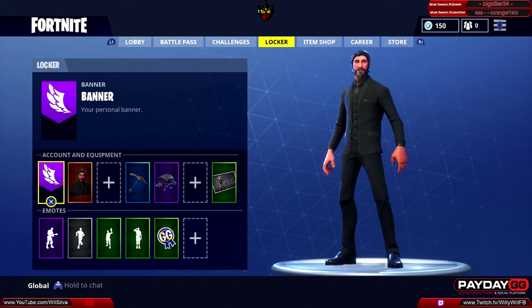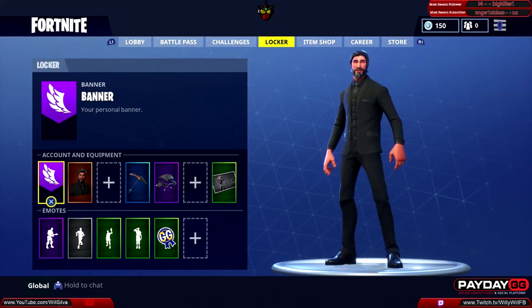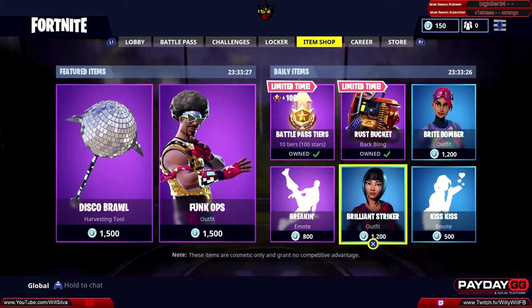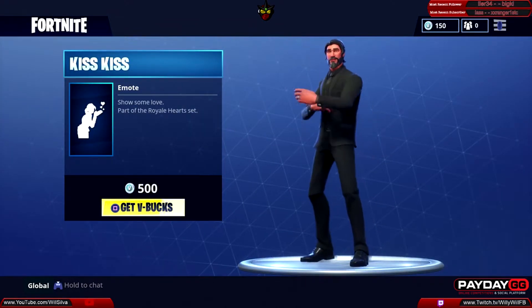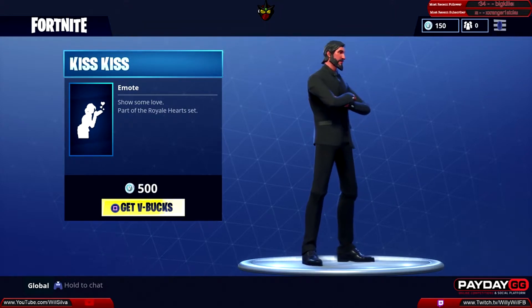What is going on everybody, we're back with another Fortnite item shop reset. It is Monday, April the 16th, 2018. Let's go ahead and check out the items in today's reset, starting from the cheapest items first. We have the Kiss Kiss emote, part of the Royal Heart set, 500 V-Bucks for this emote.